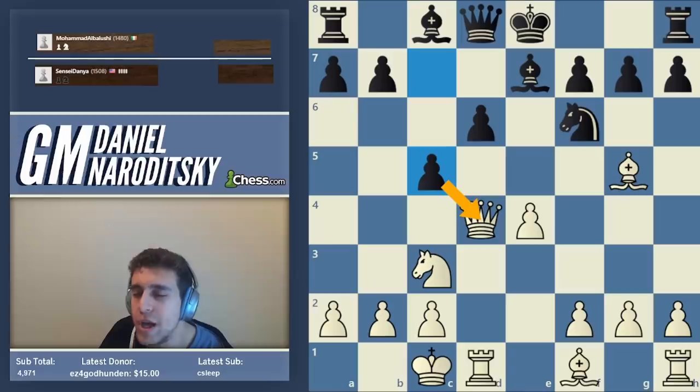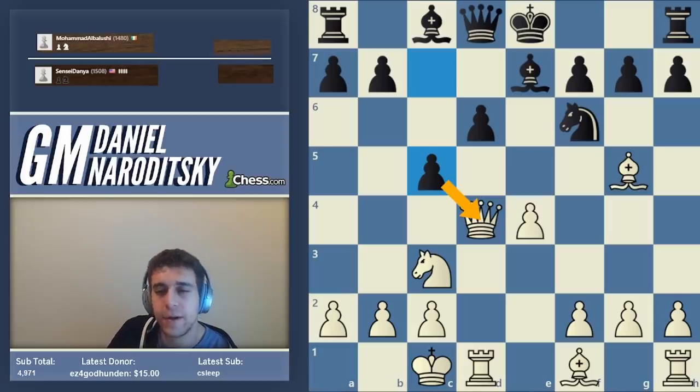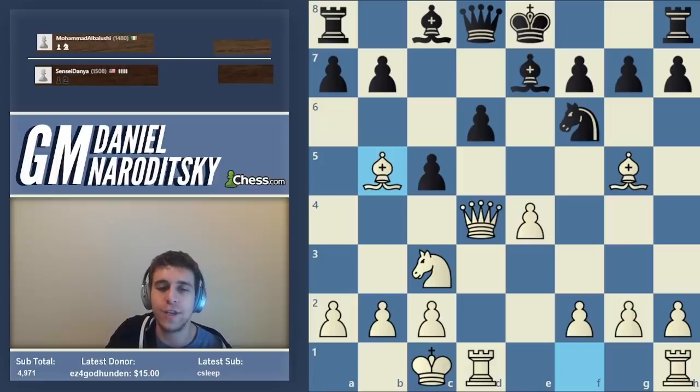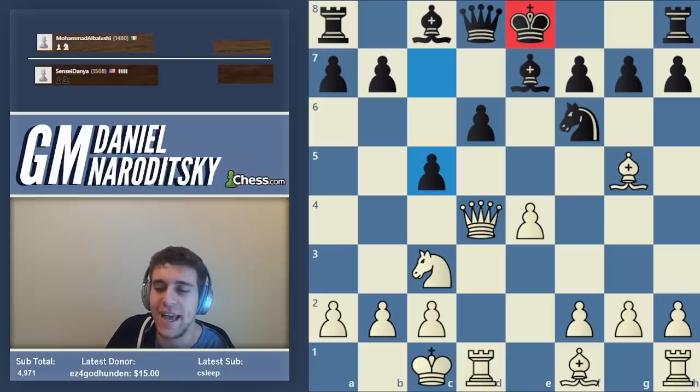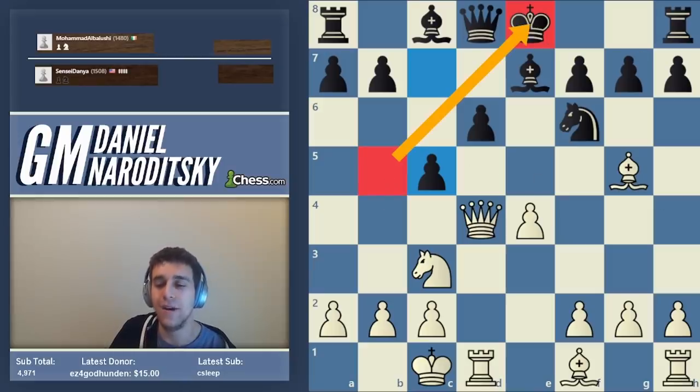You should never make a move just because it threatens a piece unless you're losing and trying to set a trap hoping for a blunder. Threats can be good, but not just because they're threats — the threat has to be unstoppable or part of a larger plan. Bishop b5 check is a good example of not reacting automatically but really searching for the maximum. As long as your opponent's king is uncastled, always be aware of checks along this diagonal — moves like bishop b5 and queen a4.